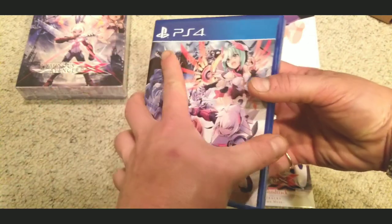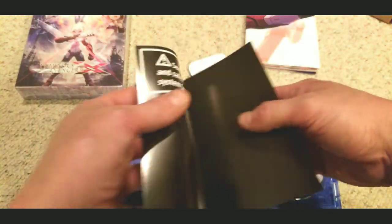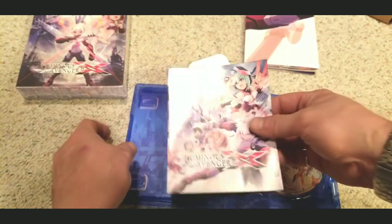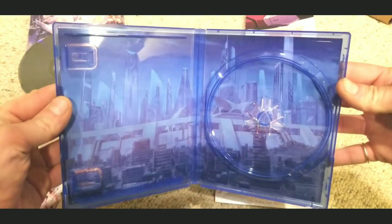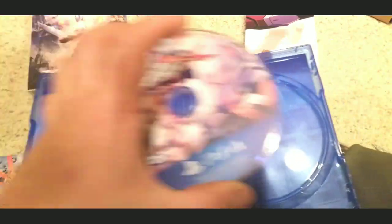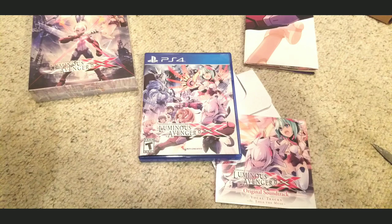There's the box art, spine art. Okay, moment of truth — that is some straight BS right there. Limited Run Games, what are you doing? You might want to get one of those cases that holds two games and put the soundtrack and the game in there if you're going to do that. There is a reversible inner cover art, which is pretty cool. I'm not really bitching that hard about a manual — I mean, I'm almost 40 and I do like manuals, but that's Gunvolt Chronicles: Luminous Avenger on the PlayStation 4.